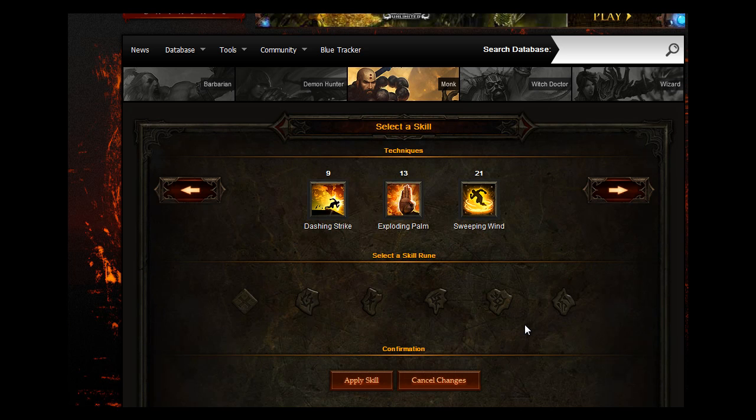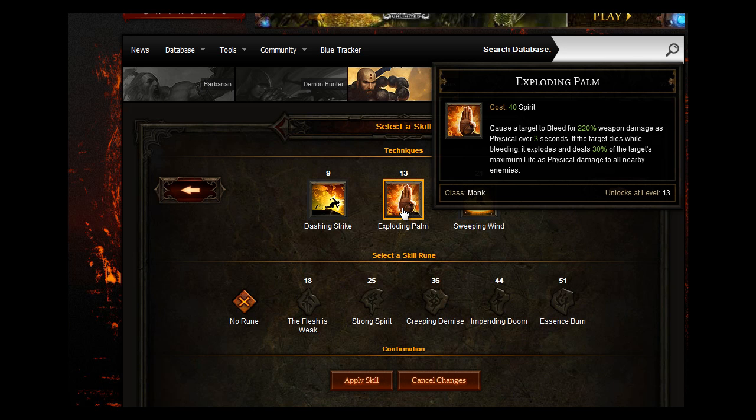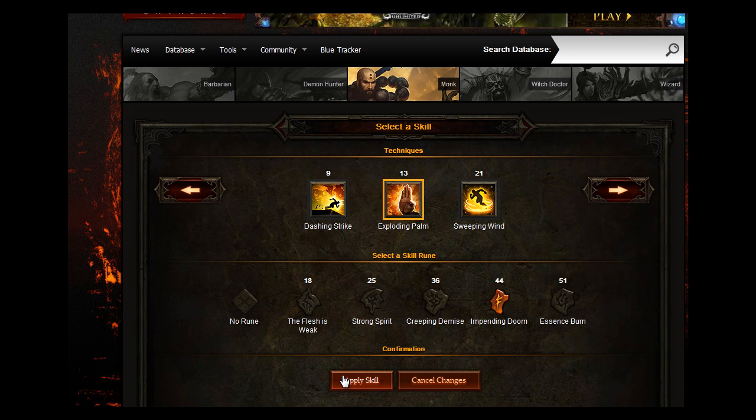For your techniques skill, what you want to go for is Exploding Palm. It causes a target to bleed for 220% weapon damage as physical over 3 seconds. If the target dies while bleeding, it explodes and deals 30% of the target's maximum life as physical damage to all nearby enemies. If you go for Impending Doom with that, it increases the duration of the bleed effect to deal 220% weapon damage as physical over 6 seconds.